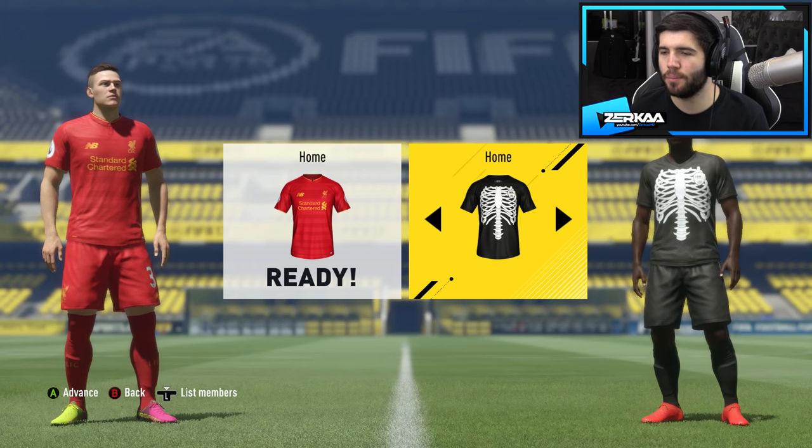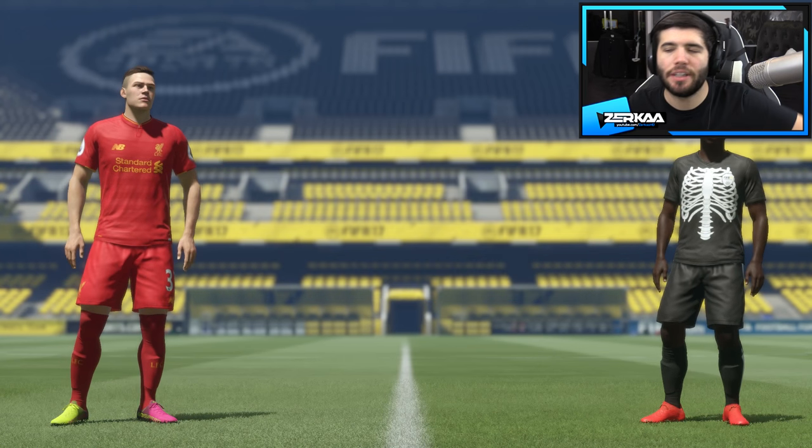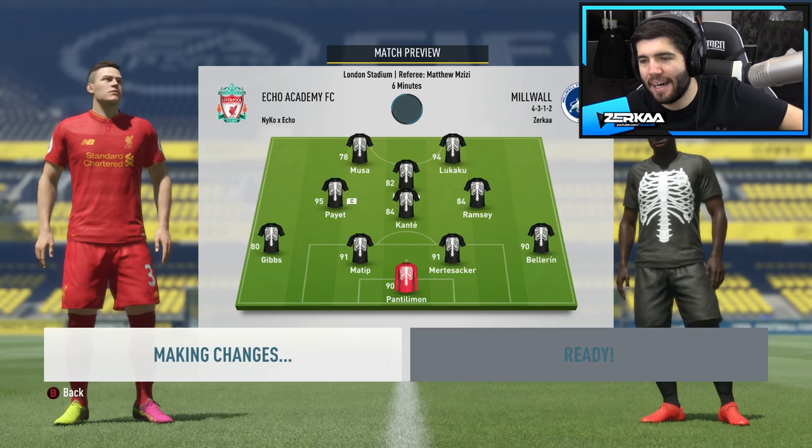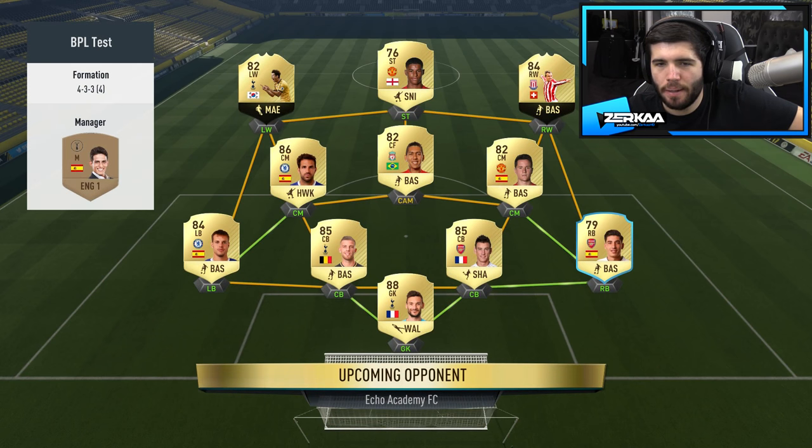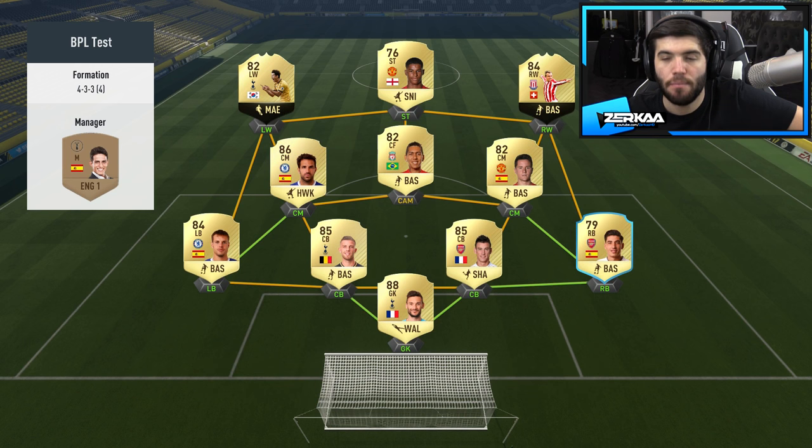Not only that, they've also released this ultimate team kit which you have to do a Squad Building Challenge to get. Basically it's a black kit with a skeleton's rib cage on the front. So this is the team I'm up against — a standard BPL side, 4-3-3 which is one of the best formations in the game. We've got Rashford up top, Informed Shaqiri, Informed Son, Fabregas, Firmino. The rest of it is pretty average, but that front three is pretty wavy. He's got the normal Bellerin while I've got Ultimate Scream Bellerin — 99-pace Bellerin.